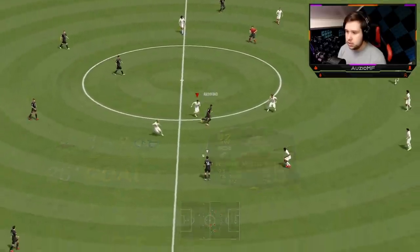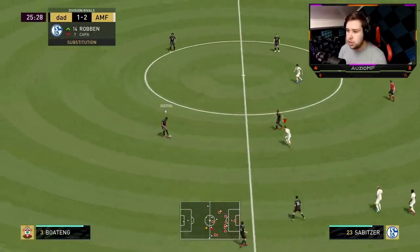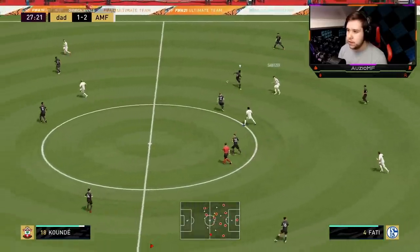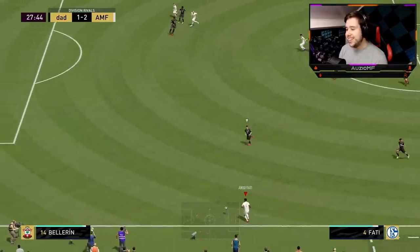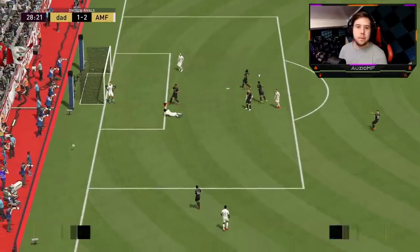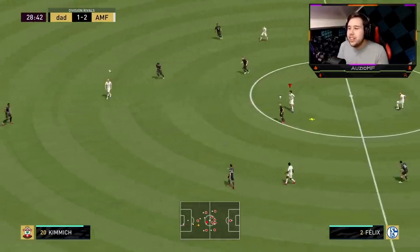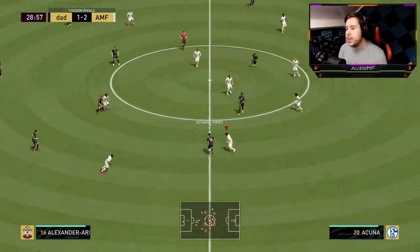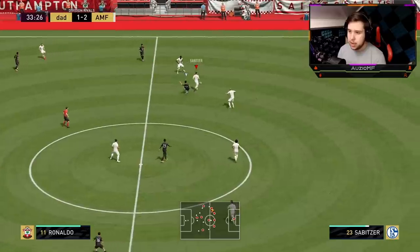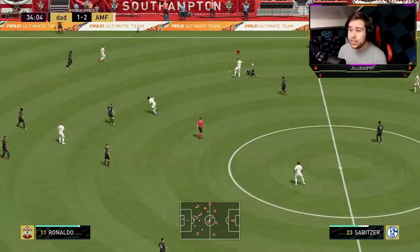Sabitza straight into the action. His transition speed — going left and right seems very, very nice. He seems like one of those players that gets out to his opponent very quickly. Over to Sabitza — we're going for this again. Look how perfect that pass is. I was holding LT so he could go for a volley, not expecting to aim it toward the goal, and it went for a manual header. His dribbling does not feel bad at all.